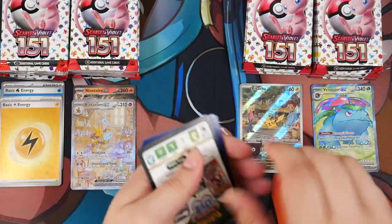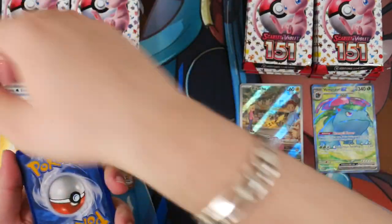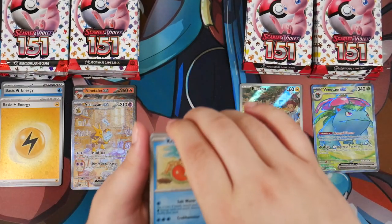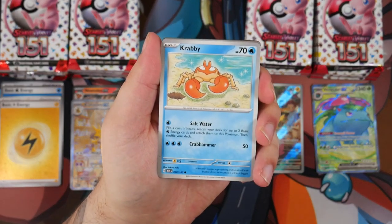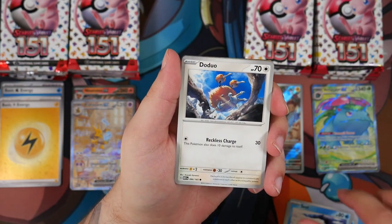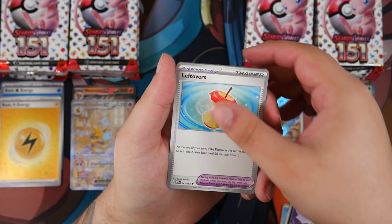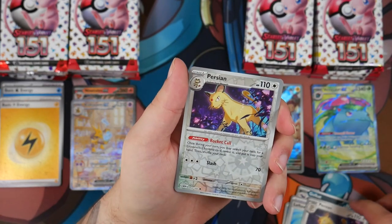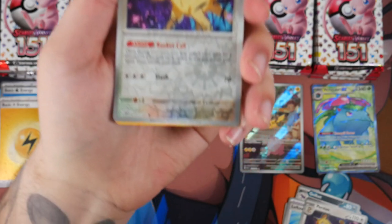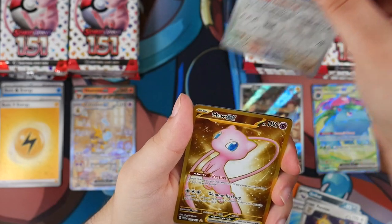That is really nice. Let me just open this one real quick. No Holographic Energy. Krabby, Sandshrew, Seel, Doduo, Golbat — kind of scary-looking — Leftovers, very nice. We've got a Persian. I think we have something here — I think we have a Gold Card or something. You see that shine? I think that's a Gold Card.